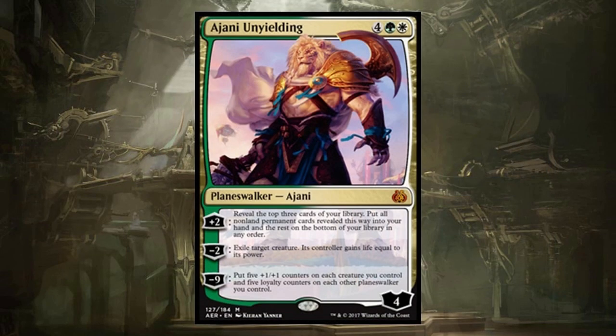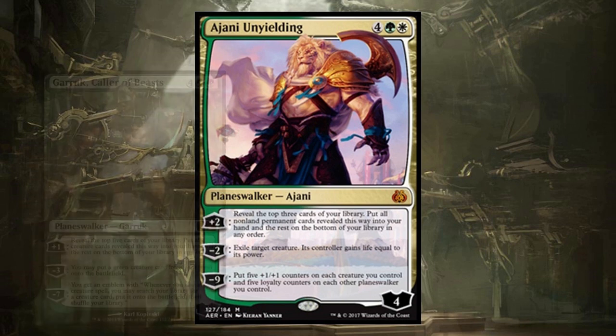Ajani Unyielding — he looks pretty majestic. Six-mana planeswalker. Plus two: reveal the top three cards of your library, put all non-land permanents into your hand. And the minus two is a Swords to Plowshares. I like this draw ability. I am totally for including a Garruk, Caller of Beasts, which can look at five but only put creatures into your hand. But Ajani looks at three and puts non-land permanents — this gets your artifacts, planeswalkers, enchantments. We can definitely utilize the card draw on Ajani and throw in a Swords to Plowshares when you need it. I'm in.